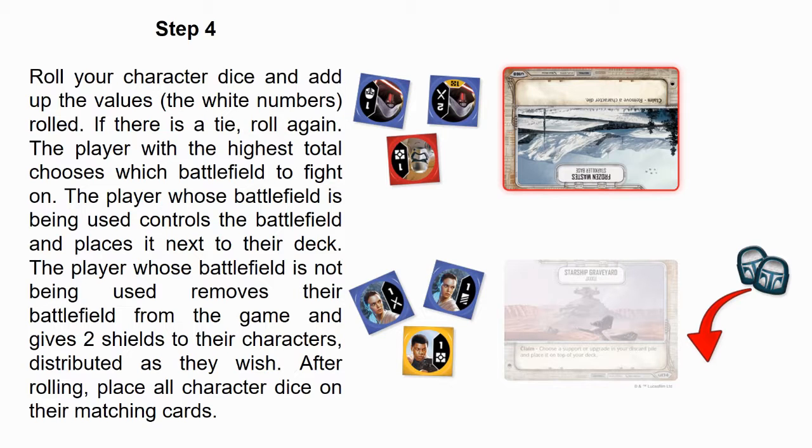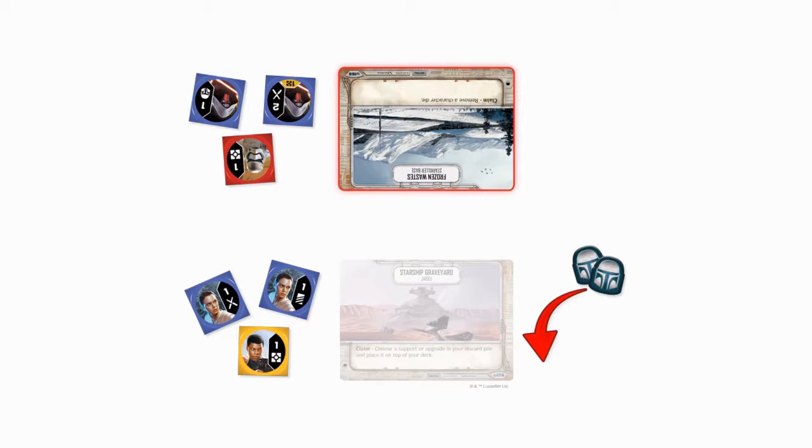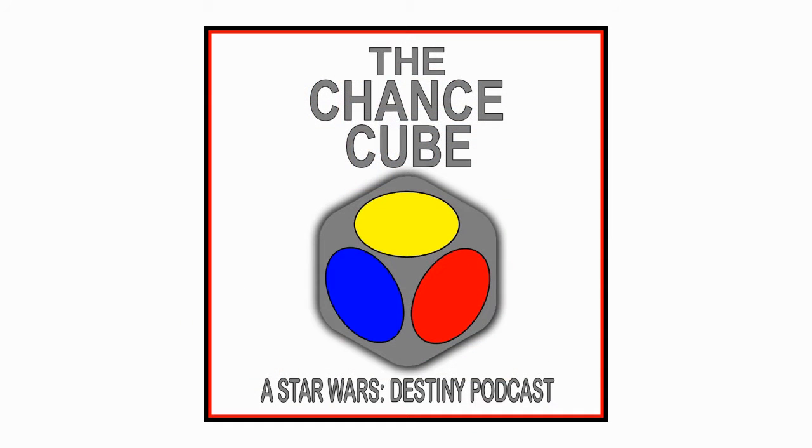After rolling, place all character dice on their matching cards. The point to remember here is that the only dice you are rolling are the ones associated with the characters placed into play during the first step. The player with the highest roll gets to choose which battlefield is used — getting the highest roll does not necessarily mean that player's battlefield is used, but only that that player gets to choose. The player whose battlefield is chosen gets the first action in the game, while the player whose battlefield is not chosen gets two shield tokens to distribute amongst their characters as they wish. Being the player who goes first is not always an advantage, and you can make an informed decision based on your opening hand, your opponent's characters, and other factors that would influence the game.